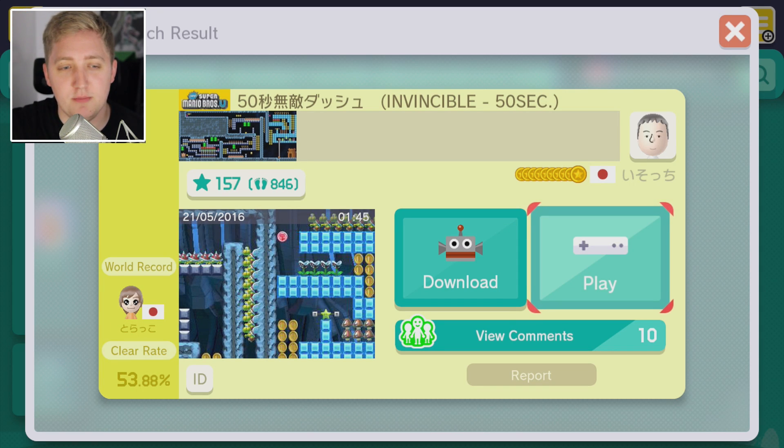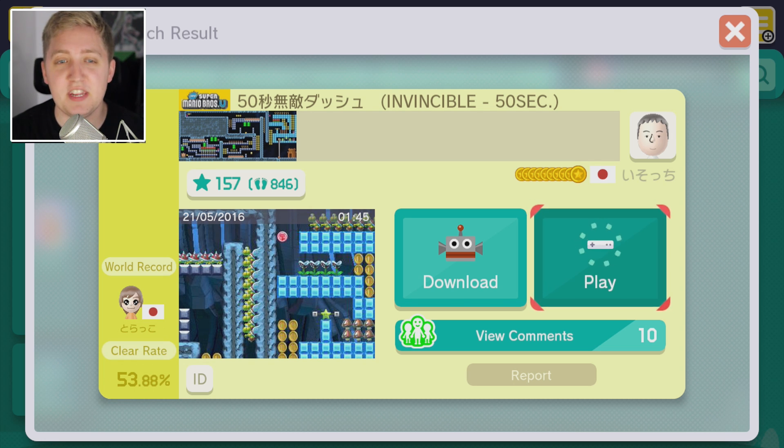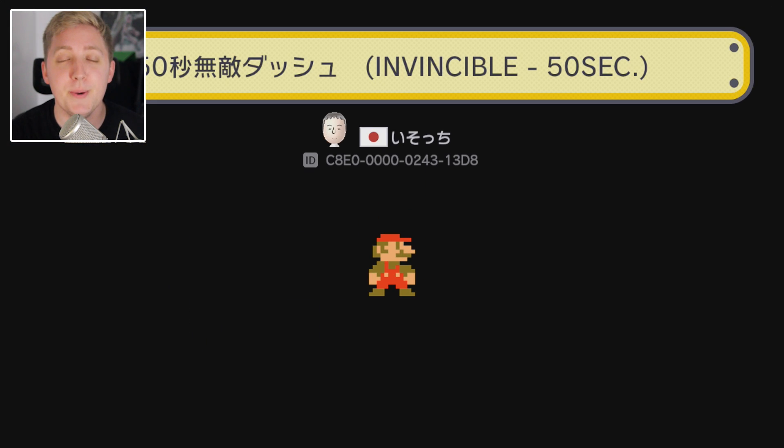She's so needy. All right, the next course code comes from — I don't know how to pronounce that name or even begin to try and read it — but it is Invincible 50 Seconds. So here's your course code on the screen. Let's jump into this thing.